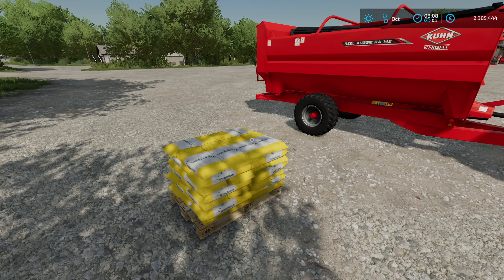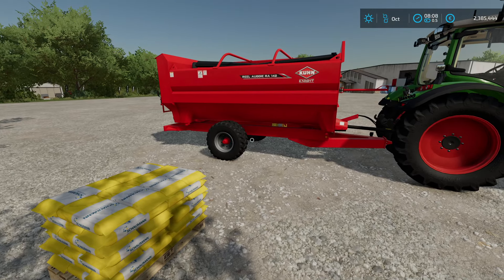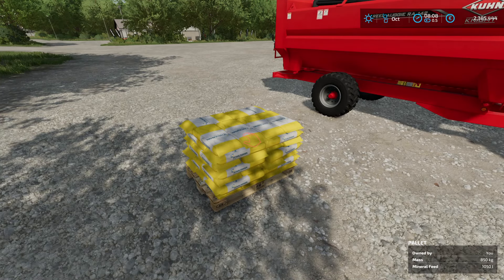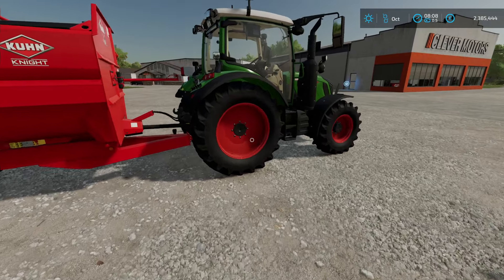There is one small problem with mineral feed and this small mixer wagon. This small mixer wagon is nearly 12 cubic meters and it needs less than one pellet of mineral feed. As I already mentioned, if you have too much mineral feed in the mixture it's worthless — you can't give it to the cows. So you have to take care to put less than one pellet into this mixer wagon.